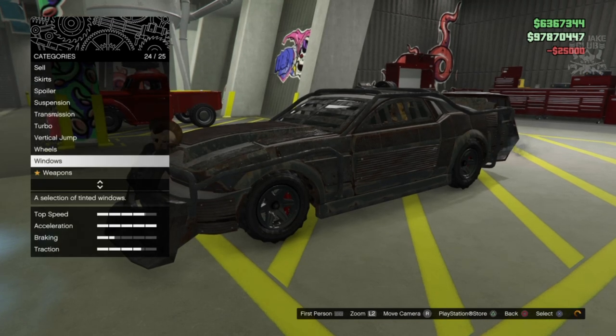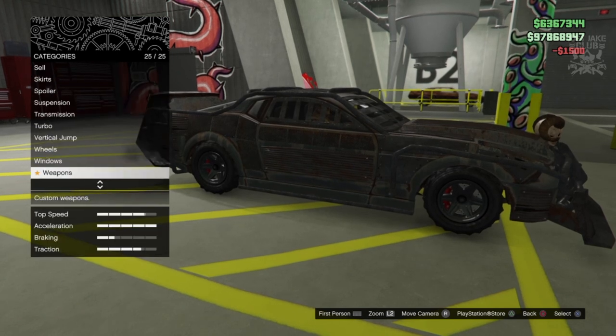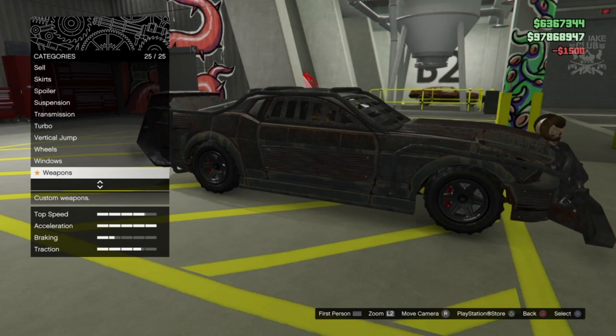We're going to purchase the bulletproof tires. Next we've got windows - we do get to change the window tint, which is pretty sweet. We're going to go light smoke.